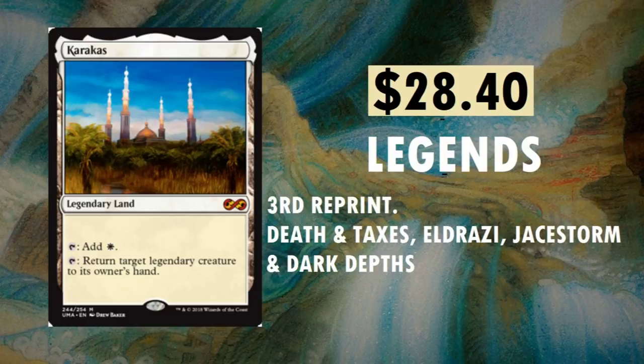Karakas — $28.40. I remember before Eternal Masters, I pulled a Karakas foil and it was worth like $150. I'm not sure what a Karakas foil goes for now — maybe around $60 from Eternal Masters. Return target legendary creature to its owner's hand. Just ridiculous. Third reprint. You can find it in Death and Taxes, Eldrazi, JStorm, and Dark Depths.